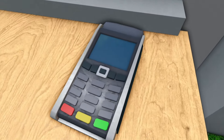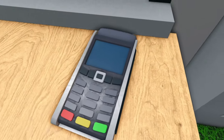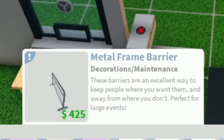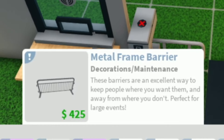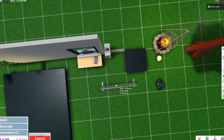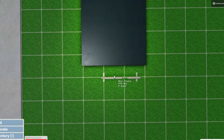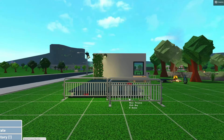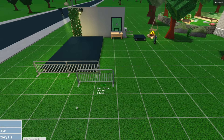I actually really like that. You guys put your debit card in there — lovely. Next up, we do have a metal frame barrier. These barriers are an excellent way to keep people where you want them and away from where you don't — perfect for large events. That's actually like what you'd see on a stage. If I put these right here, that's usually like what you'd see at a concert or something.